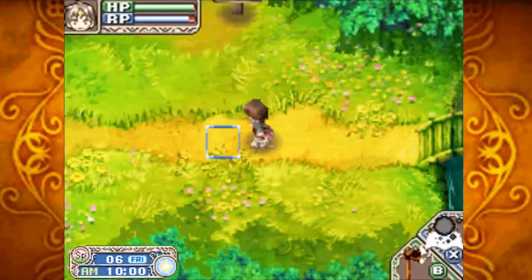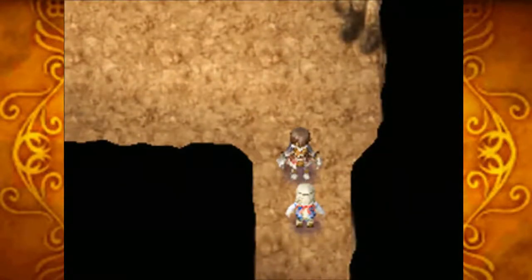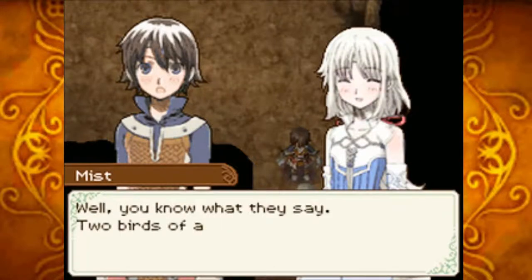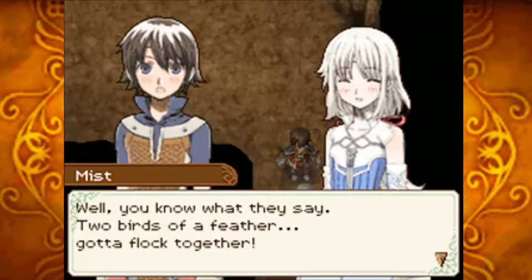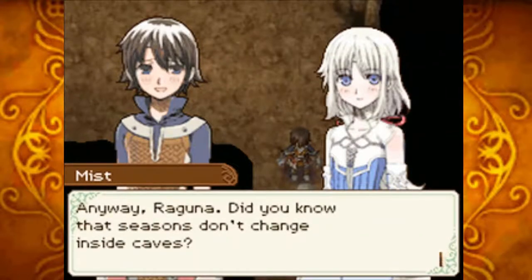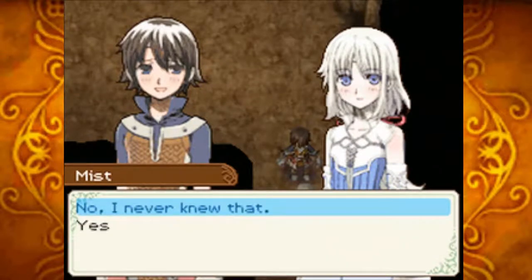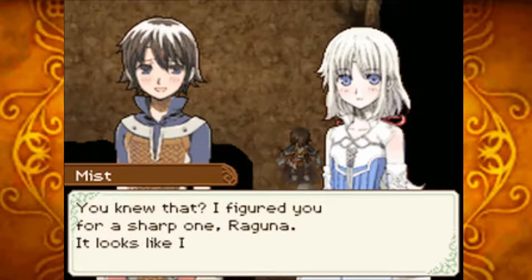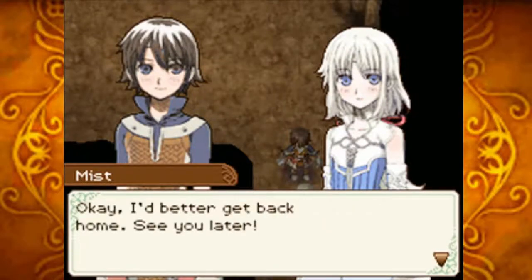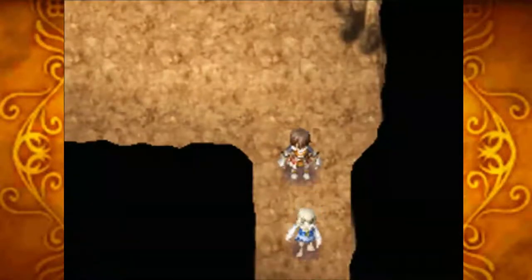In here we should get the resources necessary to start upgrading our axe. Raguna! Mist shows up at the cave entrance. She says: 'Two birds of a feather gotta flock together.' Then she tells us: 'Did you know that seasons don't change inside caves?' Yes, I actually did know that. She's impressed: 'Looks like I was right. Good luck growing those crops.' She heads back home.